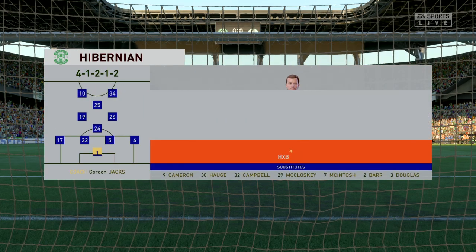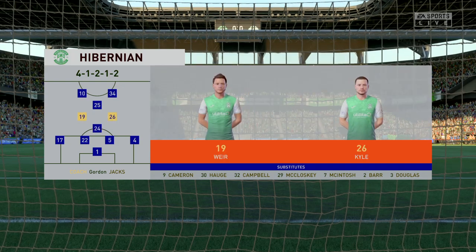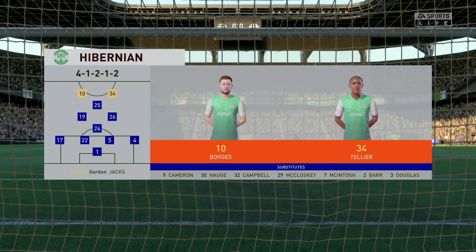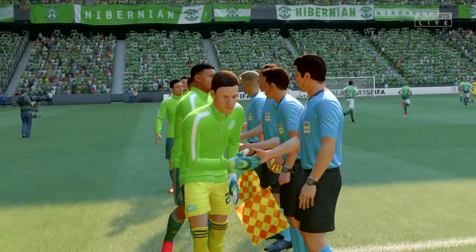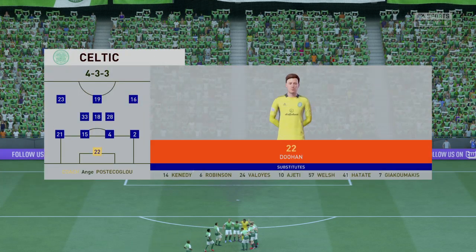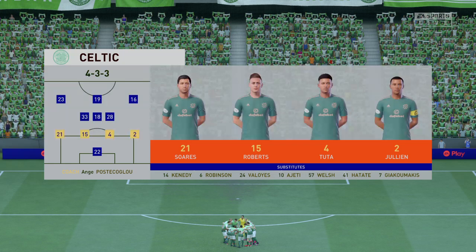This is the lineup for the home team. It's a 4-4-2 with a midfield diamond, and key to this shape will be the players either side of that diamond. When in possession they'll go wider to give the team width; when they're defending they'll tuck back in. Here's Celtic's starting 11 — a 4-3-3 formation with a centre forward and two wingers, so it's important that the midfield players give support to the striker whenever the ball goes wide. They can't allow him to be isolated.